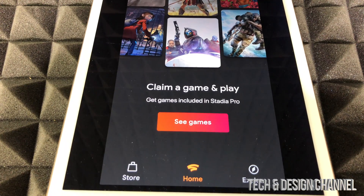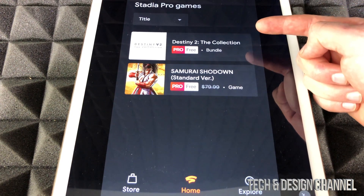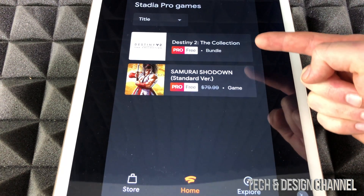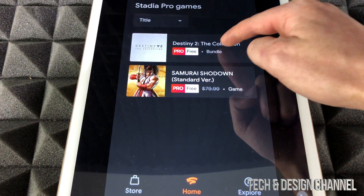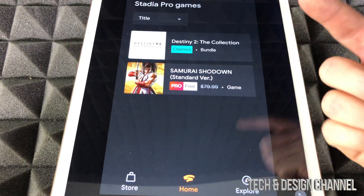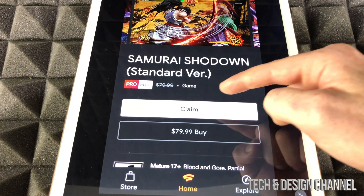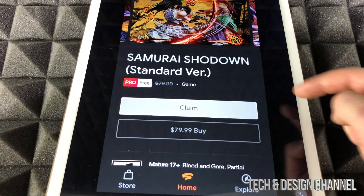Your Stadia subscription is all set — hit next. Right now we can claim a game and play. Get games included in Stadia Pro — let's check out the games. There are two of them; that's all we get. This one's free because we have Stadia Pro, and then we have Destiny and Samurai. So we get these two games right now. Tap on one of them and claim it.